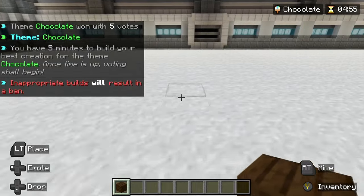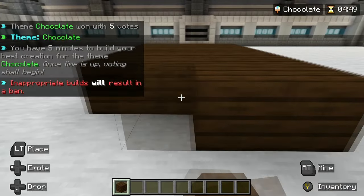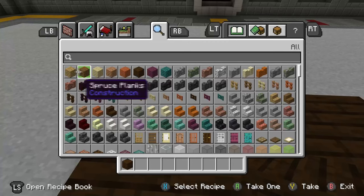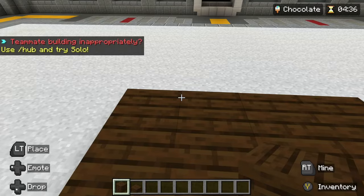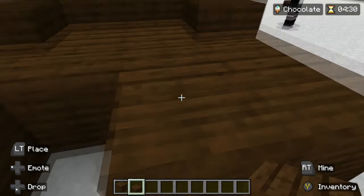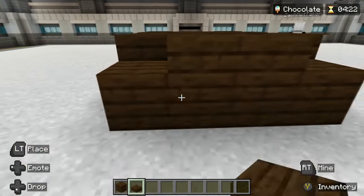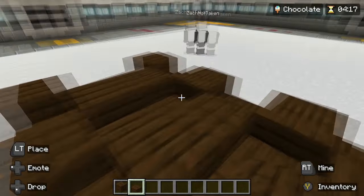I have an idea, please. Okay, please. No, don't use wood. Don't use wood. Then we get some... some slabs. Alright, that is the backup for our chocolate bar.